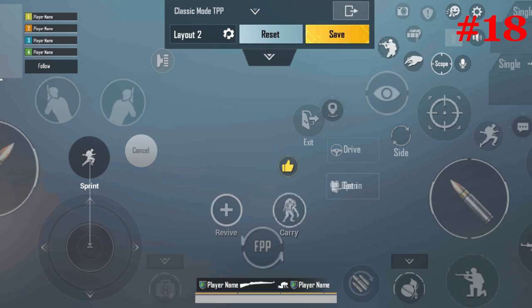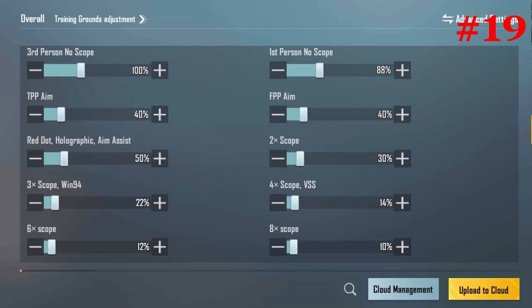Number 18: Practice your preferred finger control, because practice makes you better. Number 19: Low sensitivity might help a lot when you want to quickly aim.